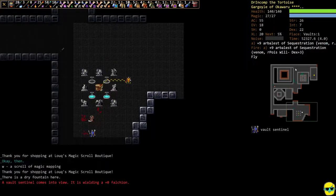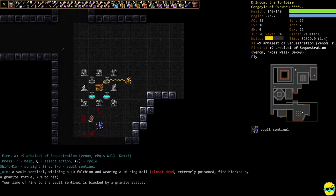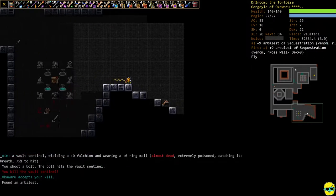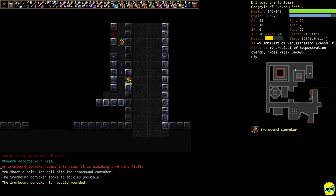Let's keep looking around. Vault sentinel — hopefully they don't mark us. They didn't. There's a big old deep troll, very common here in the Vaults.